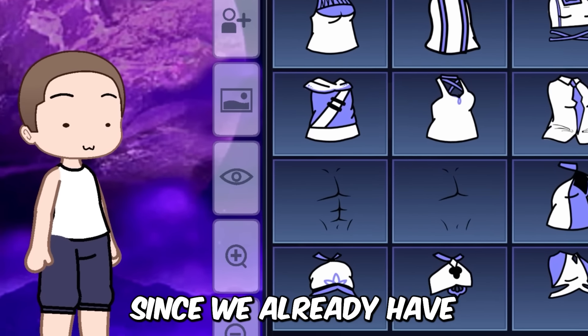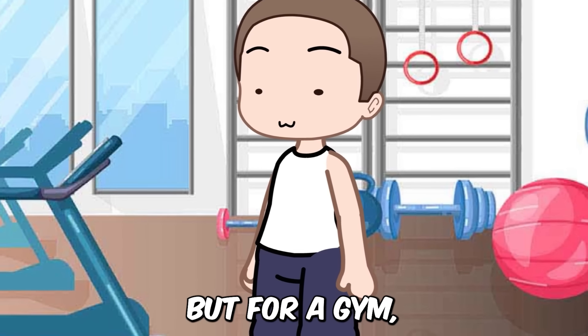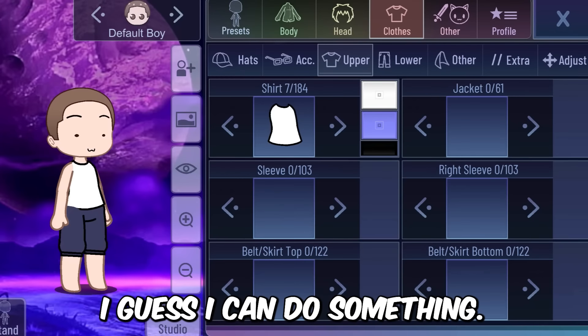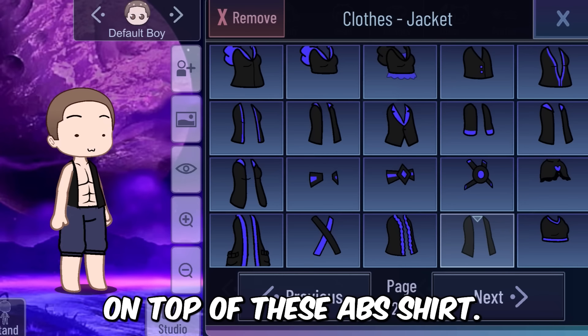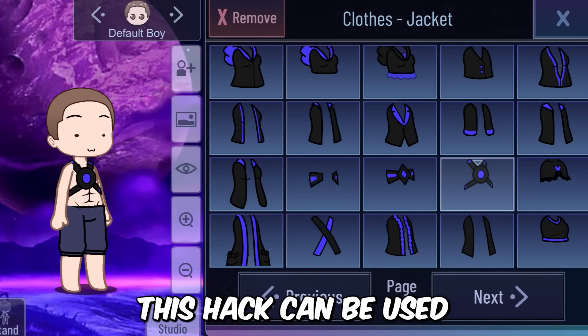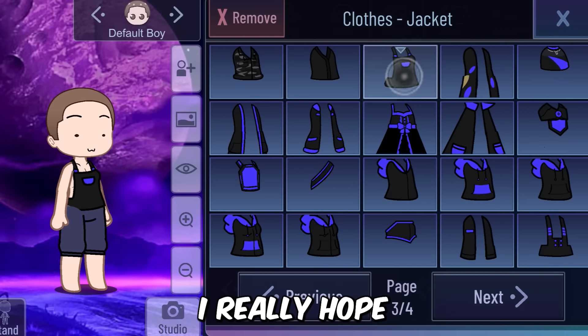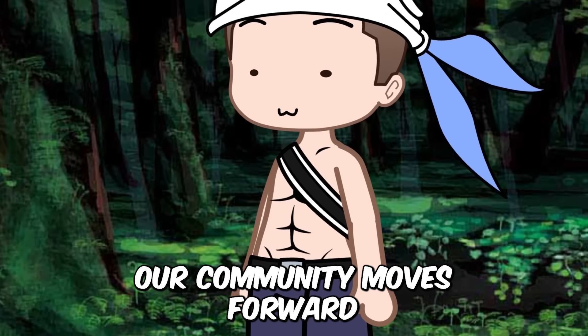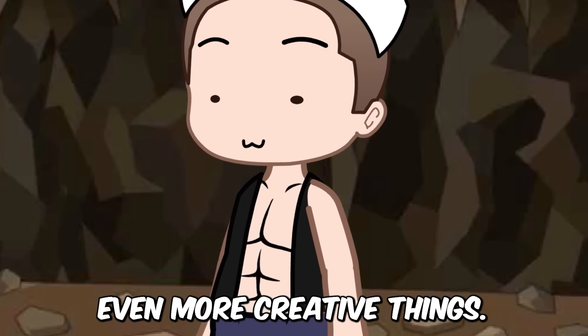Now it's time for male characters. Since we already have these abs, we don't really need many clothes, but for a gym look I can do something. For example, using these jackets on top of the abs shirts, we can make a bodybuilder type character. This hack can be used to make mini movies like My Hero Academia mini movies. I really hope our community moves forward from making hate thumbnails to making even more creative things.